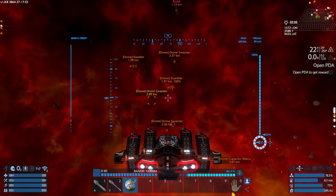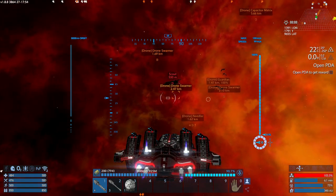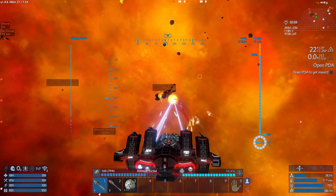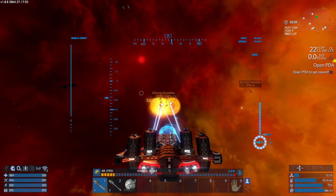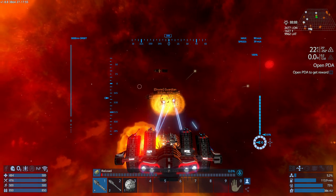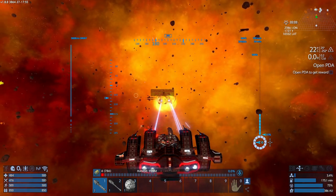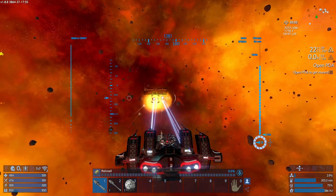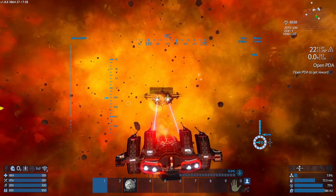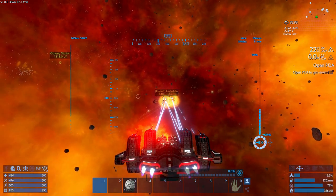Once your shields are recharged enough, the best approach is to grab it from behind — take care of lowering the shields and then try to stick behind it as much as possible. There's no real way to avoid the missiles. Take down those shields and hopefully you won't take too much damage. It is still able to fire at me even from behind. That little bugger has amazing shields, so it might take a while before you're actually able to lower them.